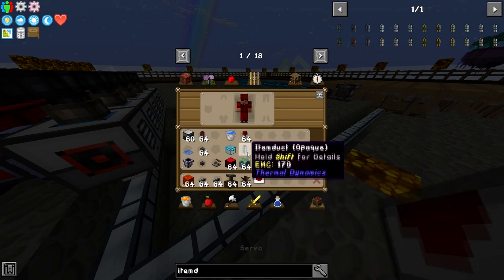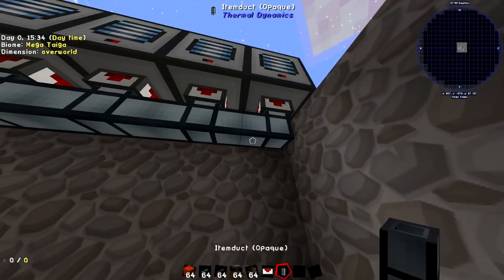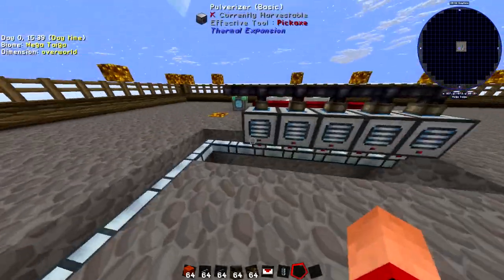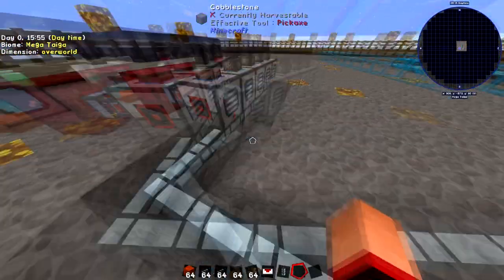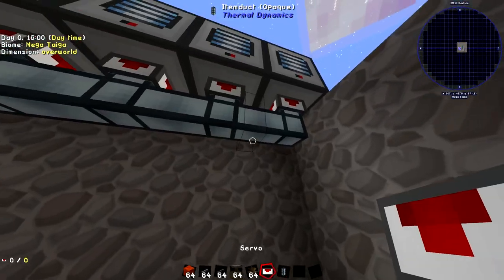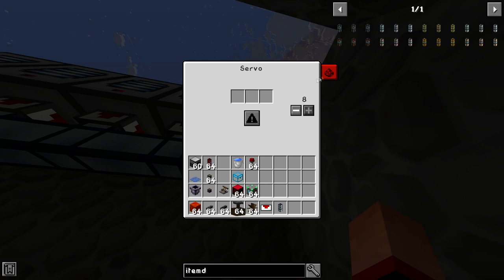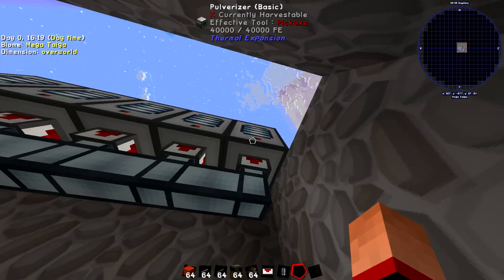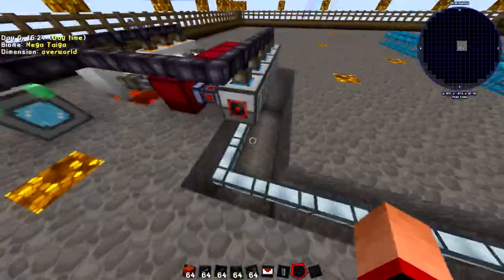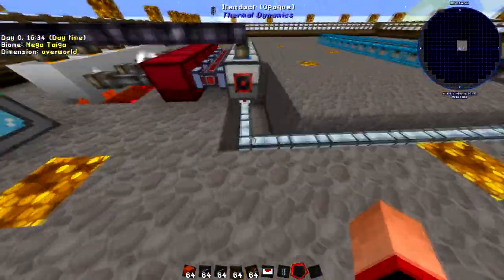Now for pulling stuff out of the pulverizer — it's not complicated at all. Grab your opaque item duct and place it on the bottom of all your pulverizers. Go into each pulverizer's item configuration and make sure the bottom port is set to red, which matches the extraction port color. That means gravel gets pulled out of the bottom side of the pulverizer where the item duct is. Then take your servos and place one on each exit port of the item duct. Right-click the servo, go into redstone control, and set it to ignore — this means it's always powered regardless of redstone signal, and it will start extracting gravel.